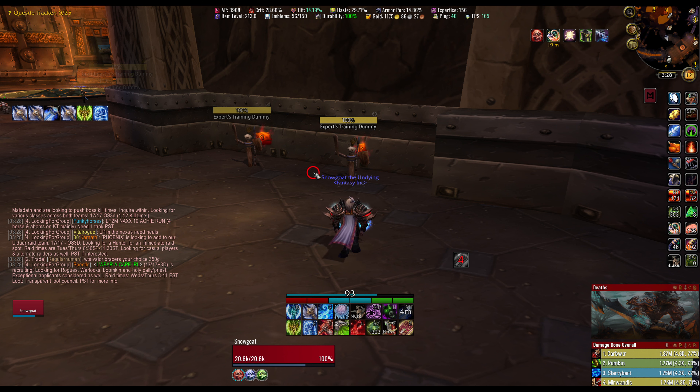Deja Classic Stats — this just changes my character panel to give me more information about my stats. It also shows the item level on my gear, and there are other customizable things you can do with it.